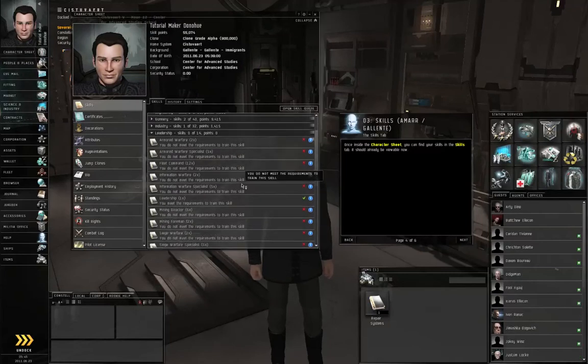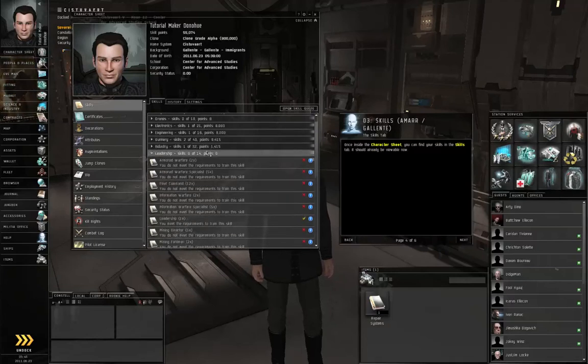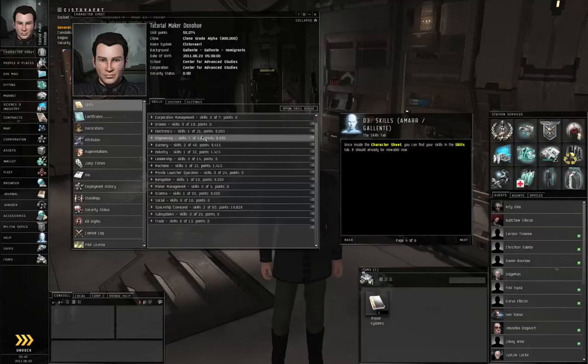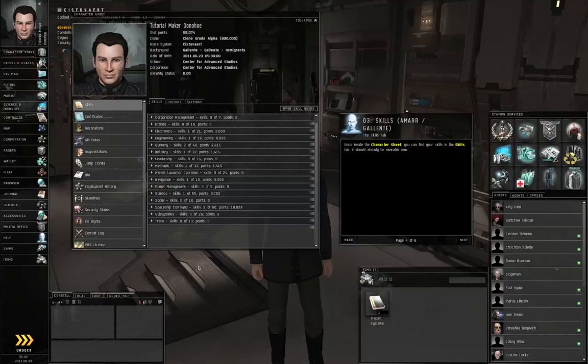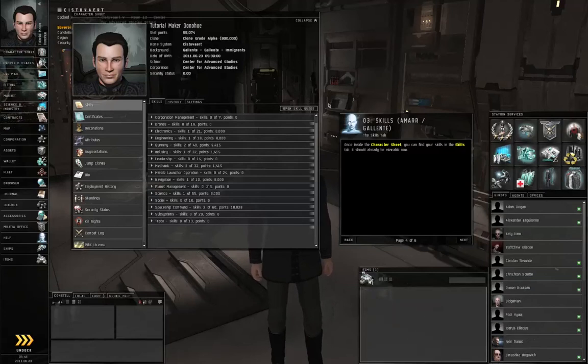Every single skill is listed, whether or not you can inject it right now. A red X means you don't meet the prerequisites; a green checkmark means you do, or there are no prerequisites; anything else indicates you've already got the skill. In most other MMOs, your character becomes more powerful by killing monsters and gaining experience points — not so in EVE Online. Right-click on the skill book and select Inject Skill to include it in the list of skills you now know.